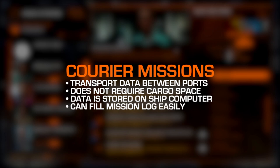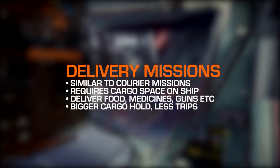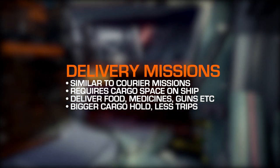Courier missions are the easiest of the three. When you take a mission, you're given some important data to transport from one station to another. That data doesn't use any space in your cargo hold because the item is stored in your ship's computer — you could effectively fill up your entire mission log with courier job missions and not spend a solitary credit on cargo rack modules. Delivery job missions are like courier jobs, but these require physical cargo space. You'll often be asked to transport a large quantity of a single item such as food, medicine, or weapons. The size of your cargo hold will determine how many items you can load onto your ship, and thus will dictate how many round trips it will take to complete.